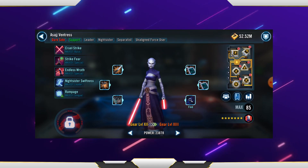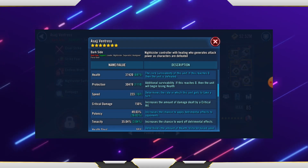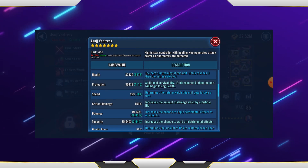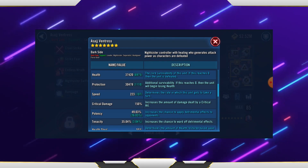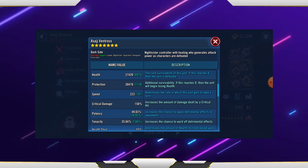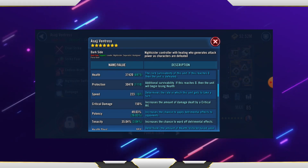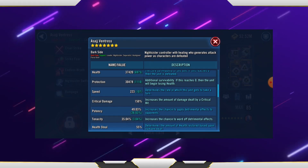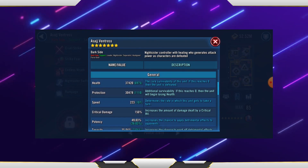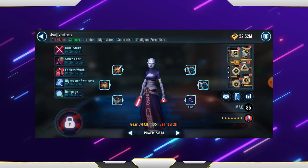The same here with Asajj Ventress — just 5-dot, not 6-dot mods, so these mods aren't crazy, although the speeds are pretty good. You probably want more on health and nothing on protection because she doesn't recover protection. So you really want her health to be really high. Speed is pretty decent for this event, and potency is just below 50%. I do want more potency because on her basics you can stun. You've got some really good damage and crit chance output there, and neither of them have crit damage increases. This one is Relic 6 and that one is Relic 12, and they've both got their Zetas.